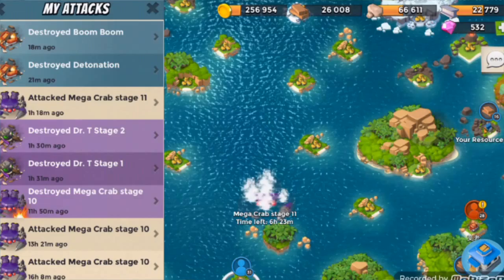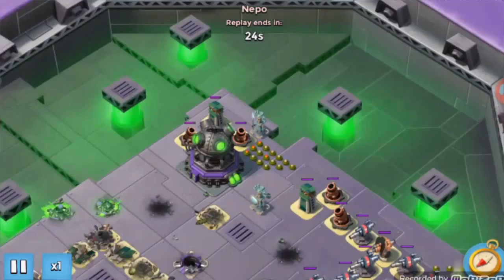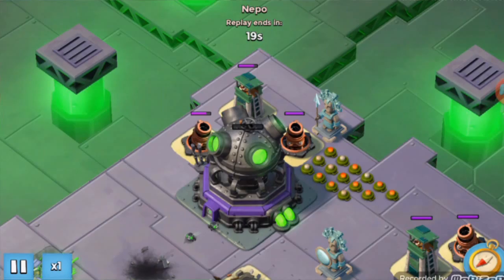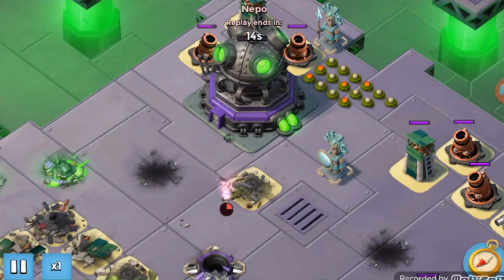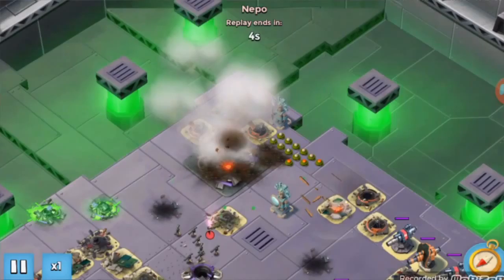Let's look — we destroyed Mega Crab, let's view that battle. This was actually really easy. Look at what we did: we spawned in our Zookas, and what we did was we tried to flood them here because nothing could shoot there. Then we just double barraged it, and boom — we even threw an artillery.